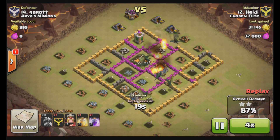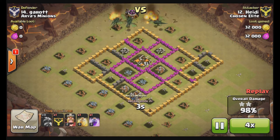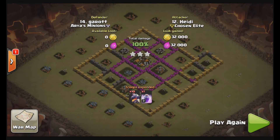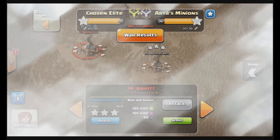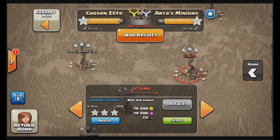Even if they're only level 1, you can pretty much get all Town Hall 7s with level 1 dragons with the right attack strategy. Because dragons at that level are still very strong, and Town Hall 7s just don't have the power to stop those dragon attacks. So let's get on to the next one.